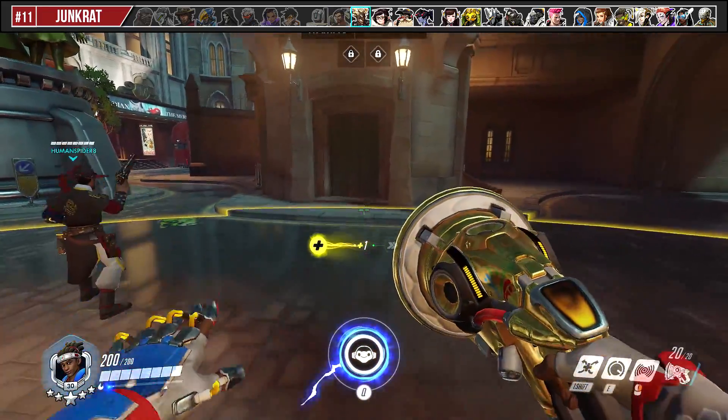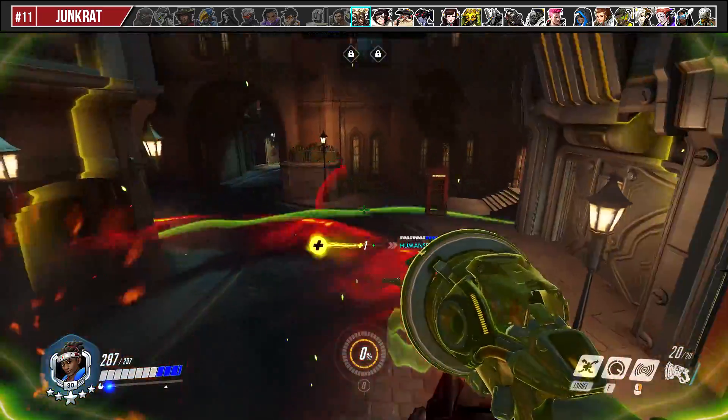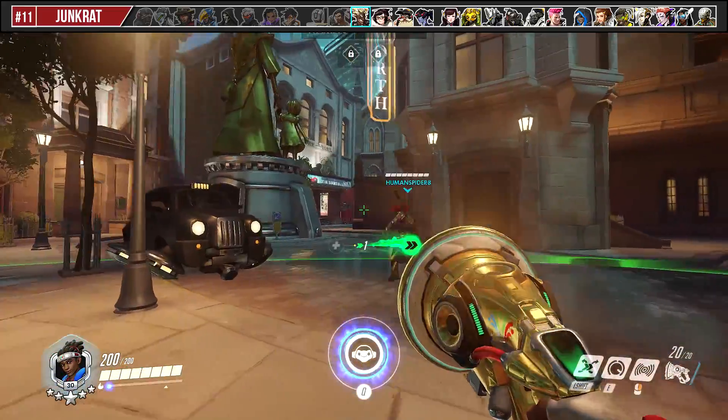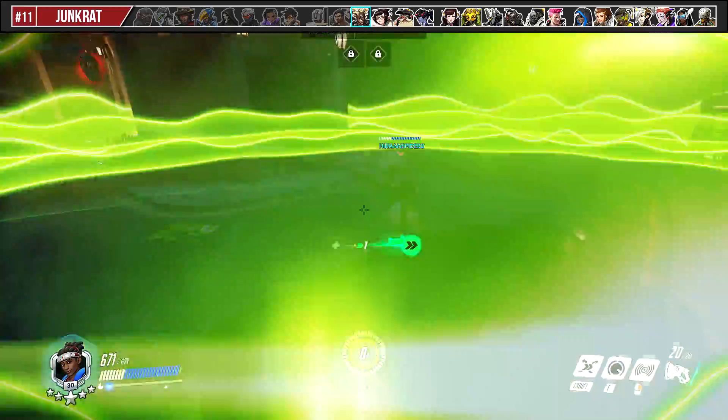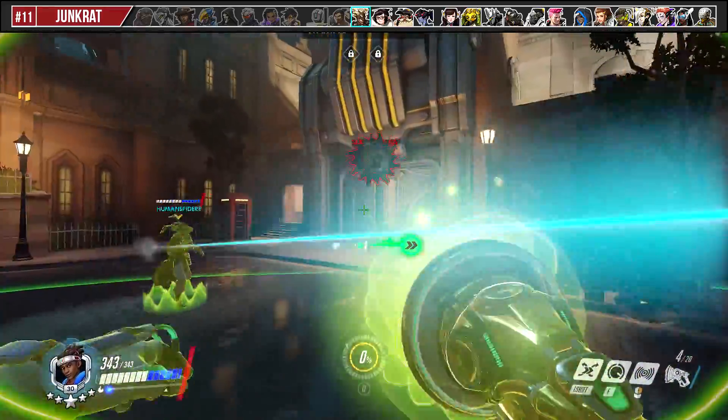Using Sound Barrier against Rip Tire is the correct play the majority of the time, but it's a bit of a gamble on the timing. If you drop the beat early, it can buy you a few seconds of safety for your team to destroy it. However, if the Junkrat stalls his tire, he can wait it out. If you wait too long to drop the beat, your teammates can die before the barrier gets applied.